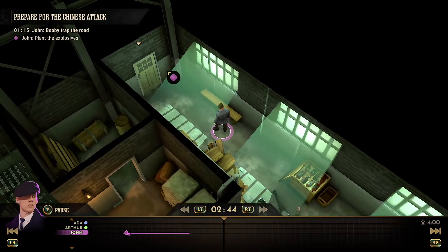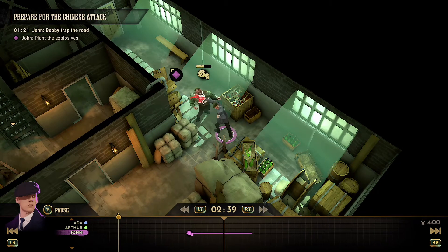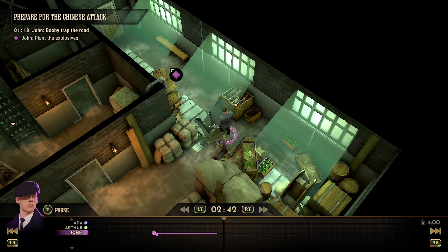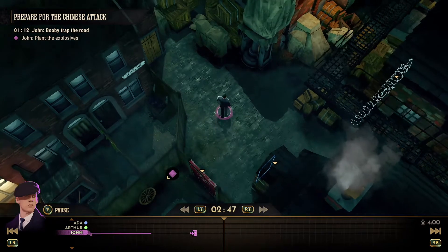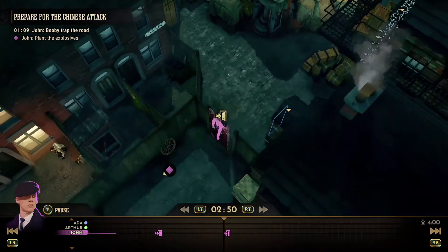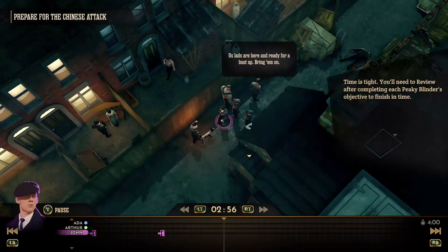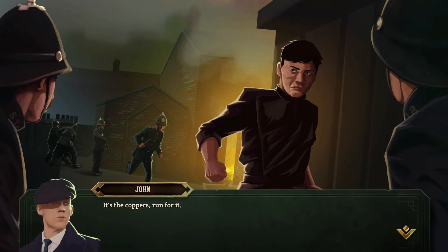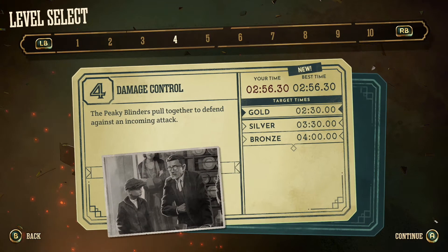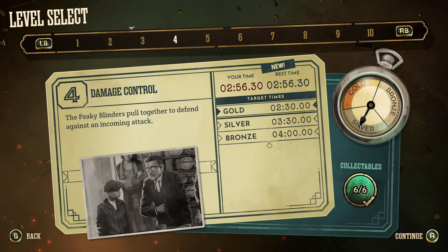Not too sure what the time is. We got six out of six, and so far the perfect record. Time is tight. All done — that weren't too bad. Level four complete. So that's another one done. Two minutes fifty-six. Just 26 seconds outside the gold. But six out of six and a perfect score — was it not? Must have got caught.